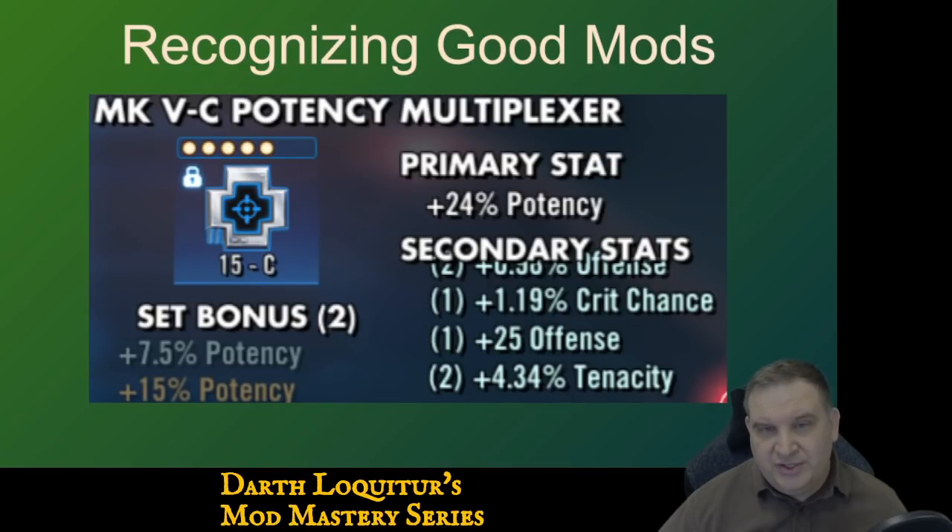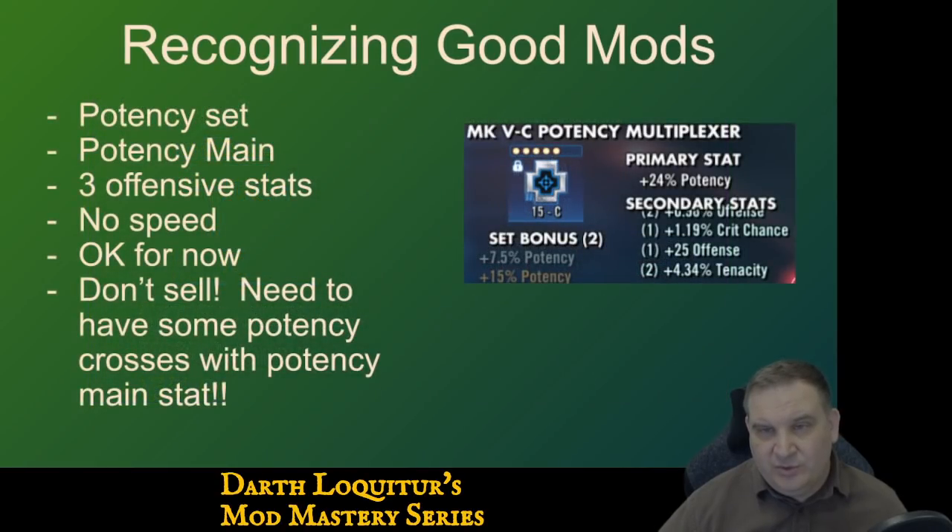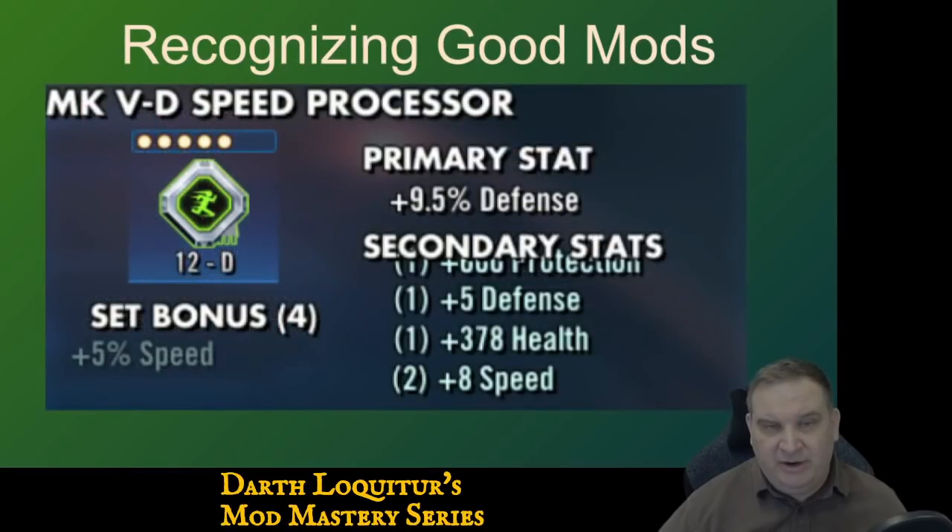Here we've got a potency cross. It's a potency set with a potency main stat. Remember, it's got three offense stats and no speed — it's okay for now. We don't want to sell this. It's a potency cross with a potency main stat — those match up very nicely. If we really want a character to have lots of potency, we might use this. At some point later we may replace it with a much better mod, but starting out this could definitely be used for something. It's an offensive mod with offense, crit chance, and flat offense. Definitely worth keeping. Probably not worth slicing — we can probably find a better mod with better potential.